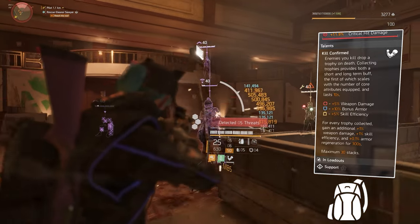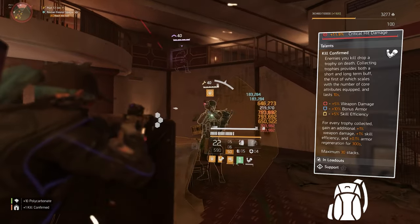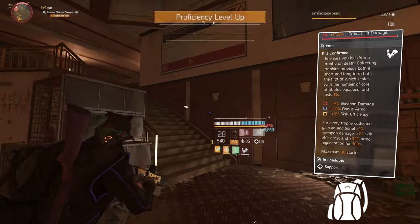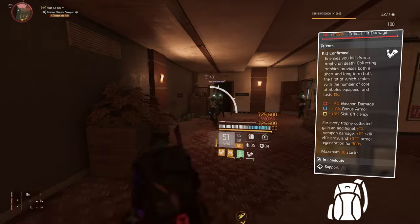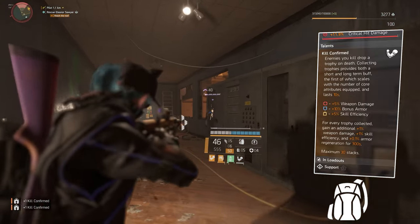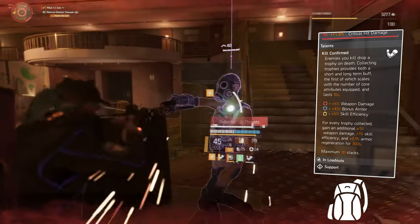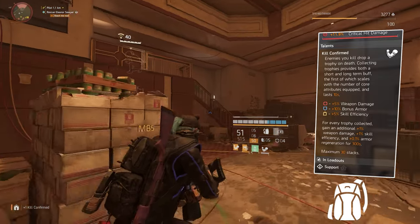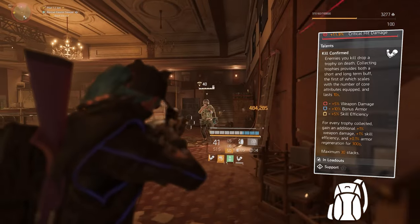For skill tiers, we get 5% skill efficiency — we have 1 skill tier, so we'll get 5% skill efficiency when we pick up a trophy. For every trophy collected, you gain an additional 1% weapon damage, 1% skill efficiency, and 0.1% armor regeneration for 300 seconds, with a max of 30 stacks. So when we have max stacks — which is easy to achieve — we'll have 30% weapon damage, 30% skill efficiency, and 3% armor regen for 5 minutes. As long as you keep picking trophies up, you'll have that for the rest of the mission or your session.